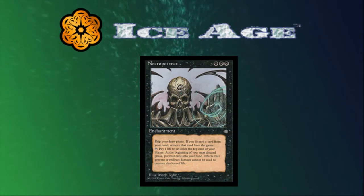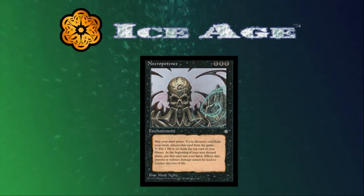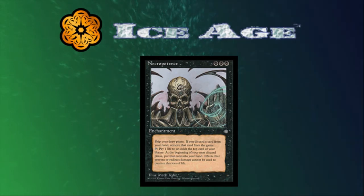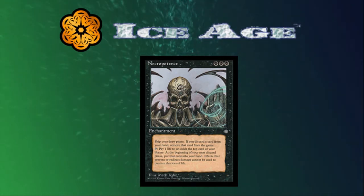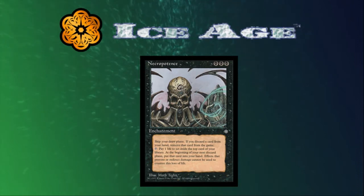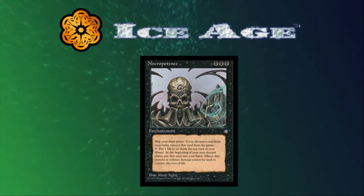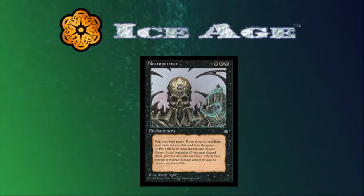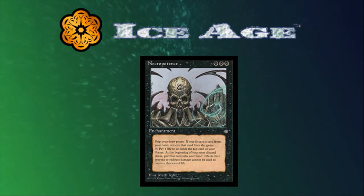As good as some of these other cards are, they don't beat the raw power of Necropotence — an insane card advantage machine that highlights how effectively life total can be used as a resource in EDH. Necropotence is such a powerful tool for black decks to outdraw even the best blue card draw spells. It even circumvents effects that would prevent extra card draw — things like Narset, Teferi's Puzzle Box, or Notion Thief — since it doesn't technically draw extra cards. Card advantage and mana advantage are king in EDH, and Necropotence has card advantage covered in spades. Best EDH card from Ice Age.